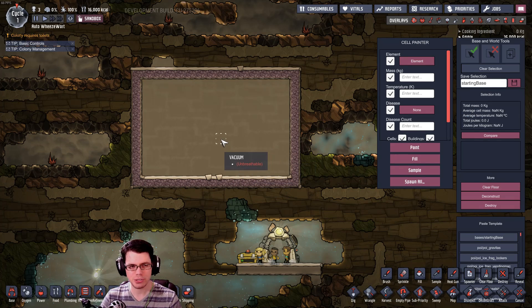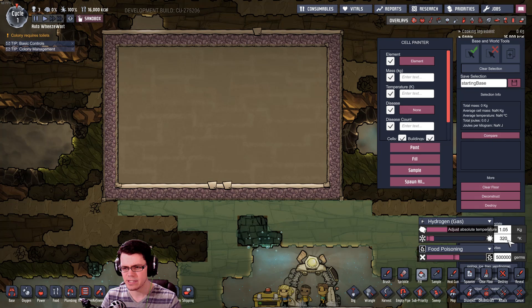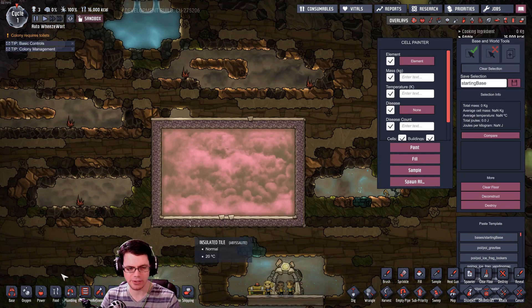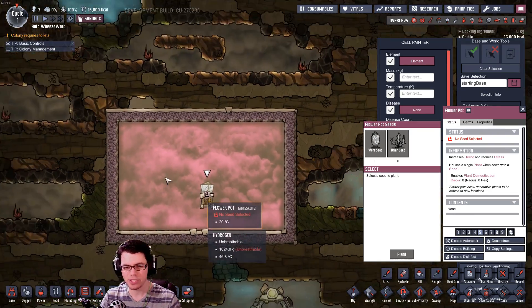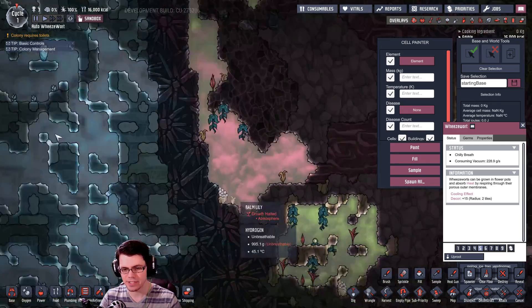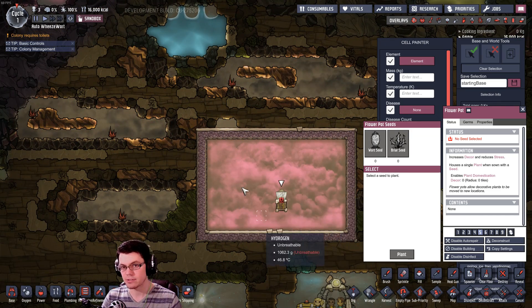Alright, so here we go. I have a fresh map here — the auto Weezwort map — and I'm going to fill it with hydrogen at a temperature of 320 degrees Kelvin, no germs. That ought to work. So if we take a look at the temperature inside, it's quite a bit warmer than everything else. Under furniture you can find a little flower pot and place that inside, and inside of that you can place a Weezwort. Those are found over in your cold biome. Dig them up and plant them inside the flower pot.